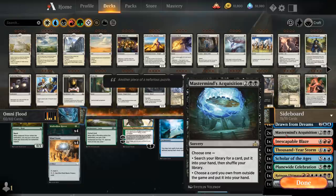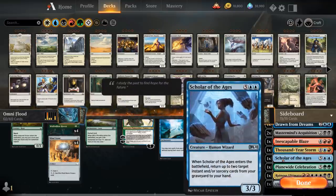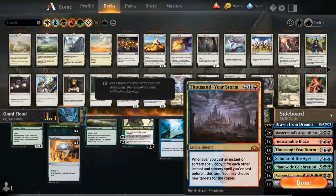Mastermind's Acquisition lets us search a card from the main deck or sideboard. We use the first copy to search up a second copy of Mastermind's Acquisition. With that second copy we search for Scholar of the Ages — a seven-mana 3/3 that when it enters the battlefield returns up to two target instant or sorcery cards from our graveyard to our hand. We return both copies of Mastermind's Acquisition we just cast, then with our third copy we grab Thousand-Year Storm out of the sideboard.